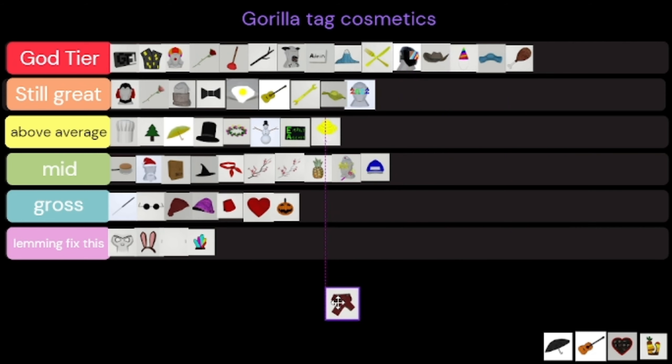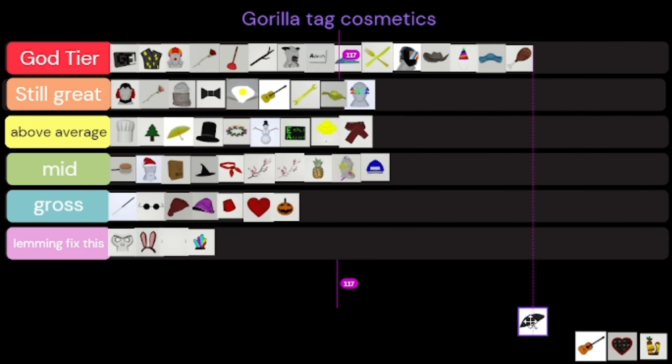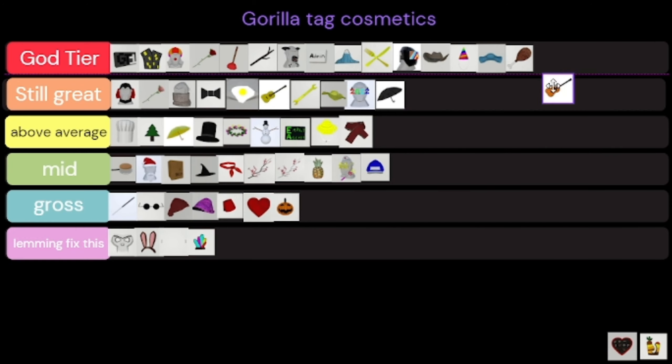When I was deciding what I should name my YouTube channel, I was thinking about '40' and this was kind of in that combo, so that is above average. The umbrella — I bought it, don't use it very often, but I bought it so it's Still Great. I used it for a while but not anymore. The guitar is part of waffle fries' combo so that's beautiful.